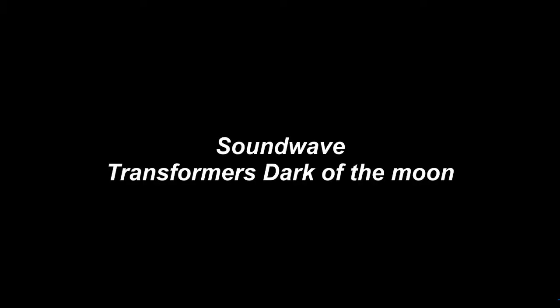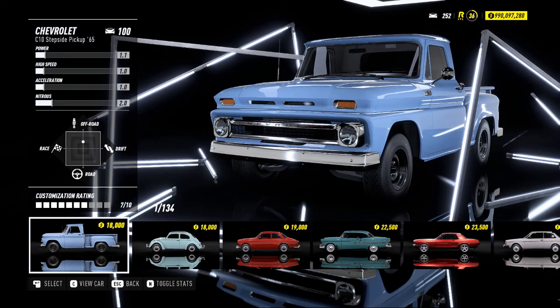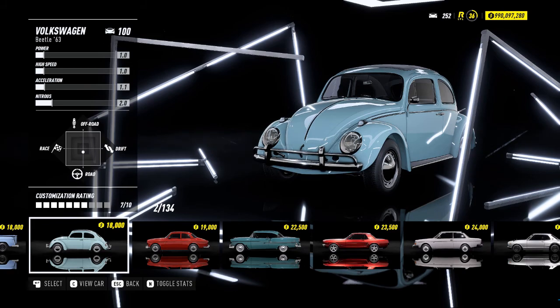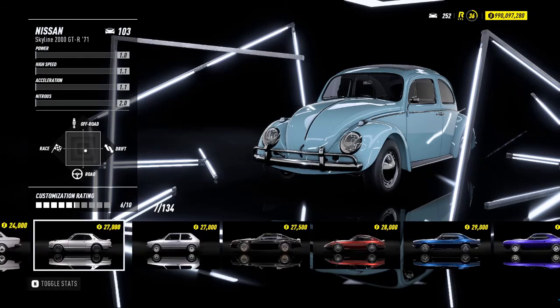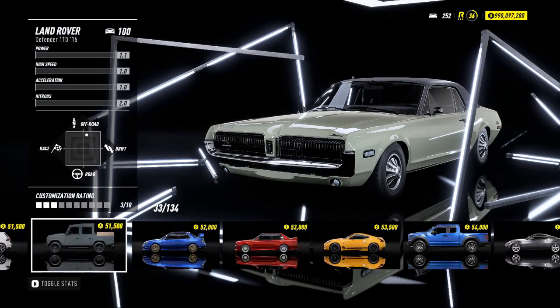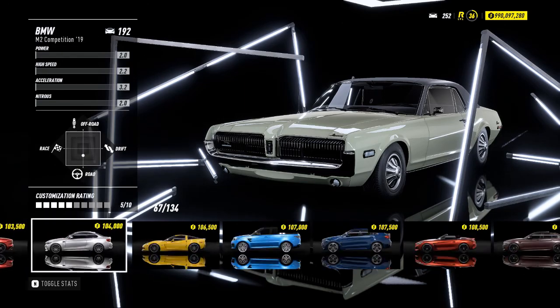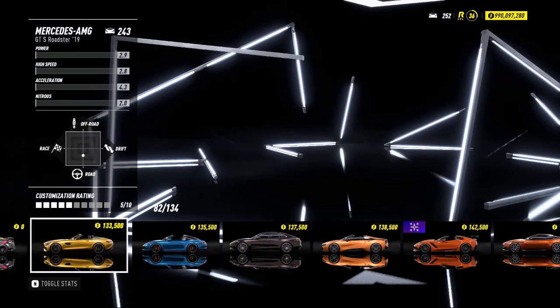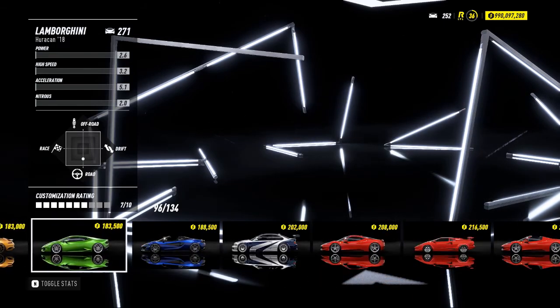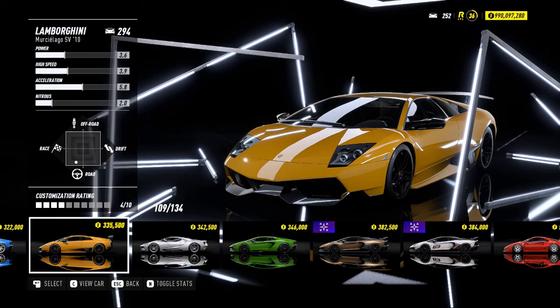Number three: Soundwave from Dark of the Moon. Many people may disagree with me here because Soundwave is a Decepticon — big and evil. Some may feel the SLS AMG looks kind of bad when it transforms, though it is a good-looking car. The issue is that it doesn't look aggressive enough for a Decepticon. In my opinion, it should have been a Lamborghini Murciélago — just look at that front end and those headlights; it's so freaking aggressive.